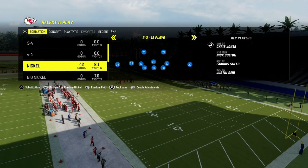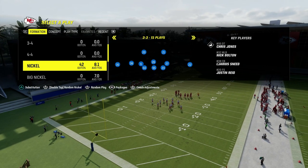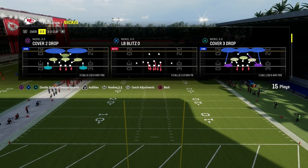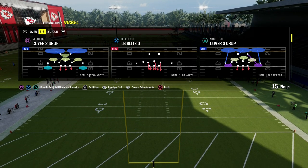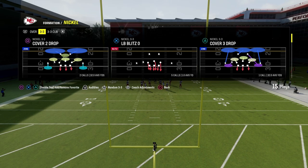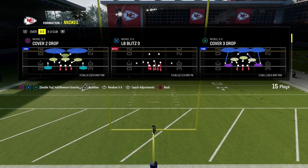We have a full Nickel 3-3 defensive e-book on the Patreon. I just dropped a full Nickel 2-4-5-odd defensive e-book as well, making it our 13th offensive and defensive e-book of Madden 24 — you get everything for just $10. We've broken down a ton of stuff over there, and members get access to all updates to those e-books as long as your membership is active. Let's show you LB Blitz Zero.